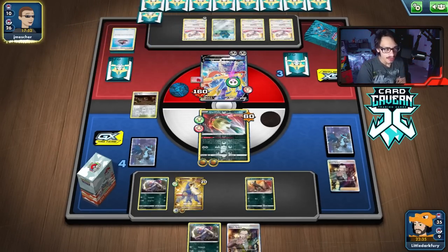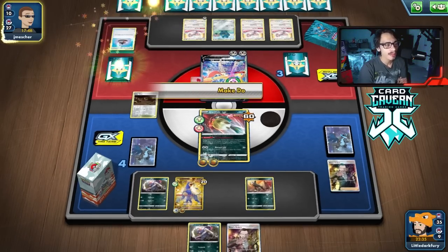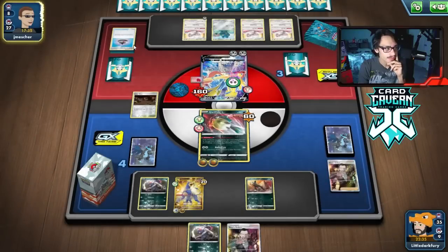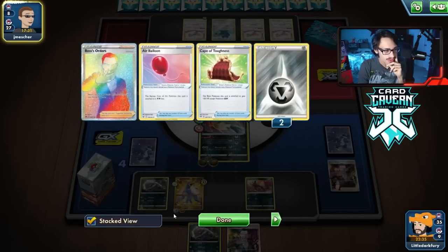My opponent definitely has an energy, or at the very least has Bronzong to move the energy off Cinccino to Zacian. I have no doubt our Quillfish will go down. The question is: will they be able to retaliate with another Pokemon after they knock me out? They are down 3 Zacians and 4 Evil Wincense. They play a lot of Pokemon search: 3 Level Ball, 3 Quick Ball, 4 Sonyas.